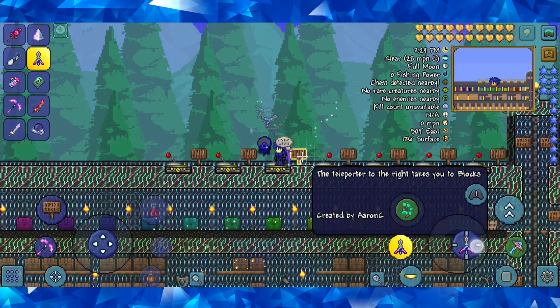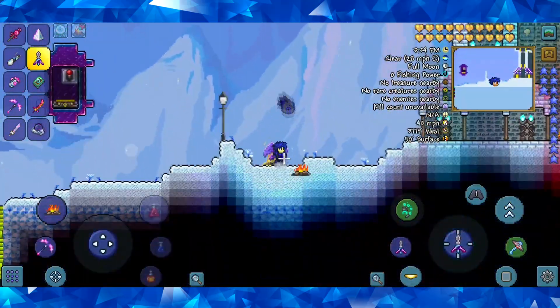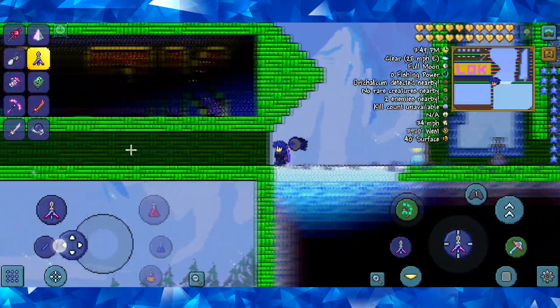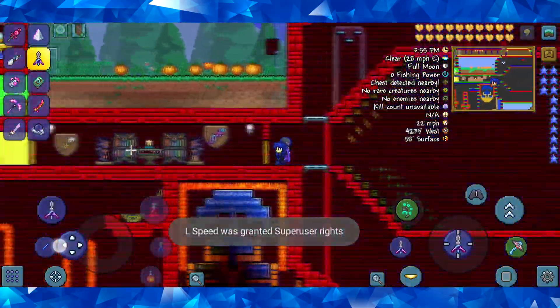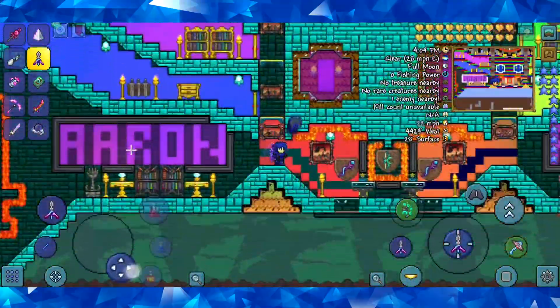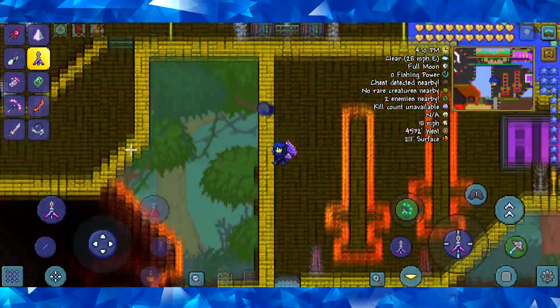And then this world will take you to Blocks by Aaron C. This is a very large world created by Aaron Craig, as you may not have known already — it is very well done. There's a lot of stuff here, so much that I won't be able to go through at all, but for the sake of showing off this world, I will go through my favorite parts. So first I'm gonna go to the middle of the world because there's so much to show, and I might as well start at the beginning. This is basically the original spawn point.